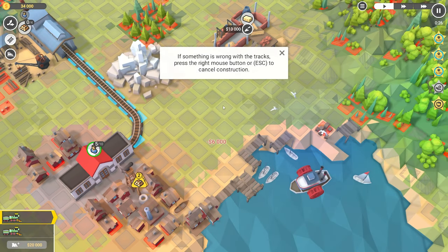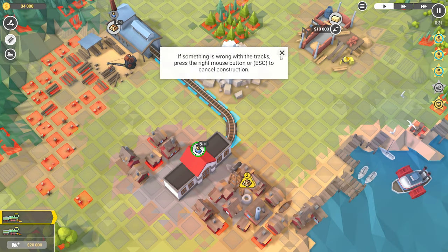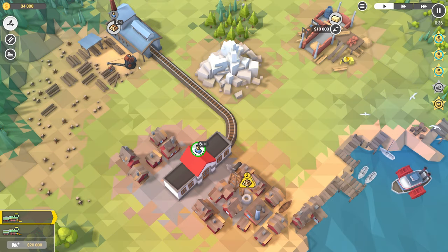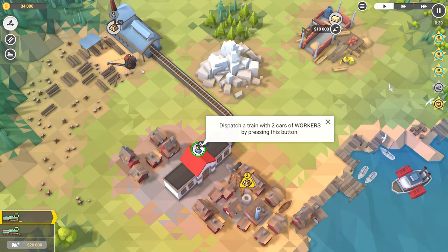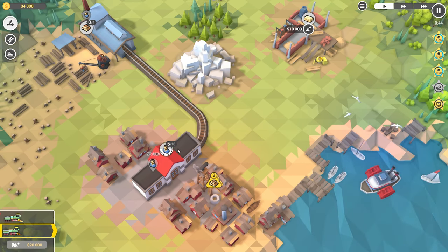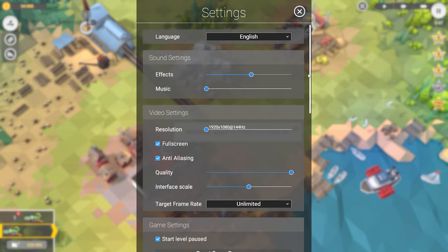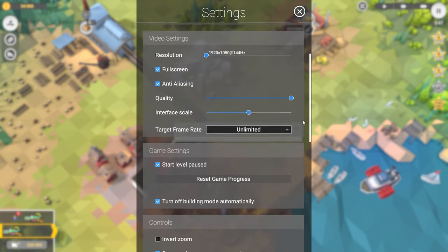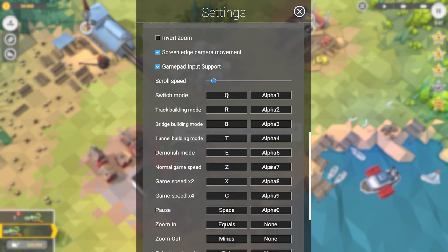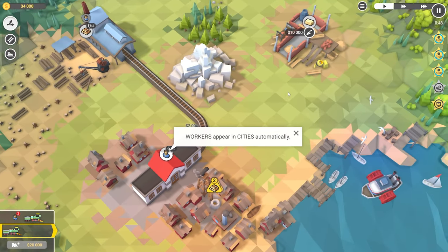There we go. If something is wrong with the tracks, press the right mouse button or escape to cancel construction. Got it. You can always remove tracks later in demolish mode. Dispatch a train with two cars of workers by pressing this button. I want to change the scroll speed right now — yes, it does not need to be that fast. That's much more pleasant.